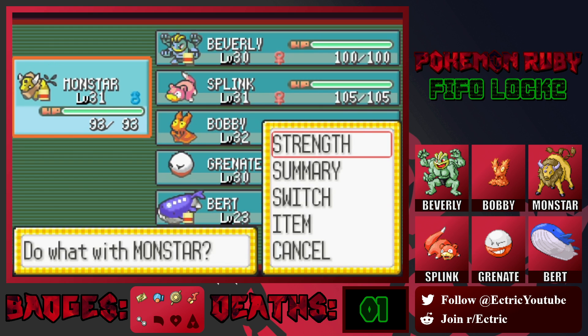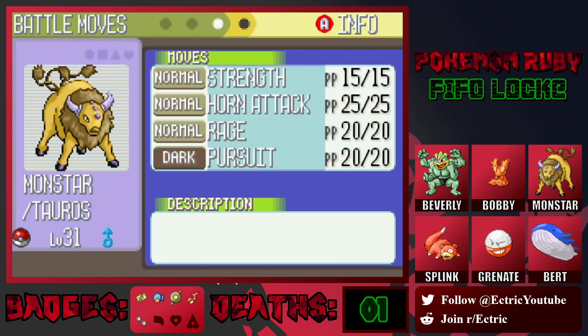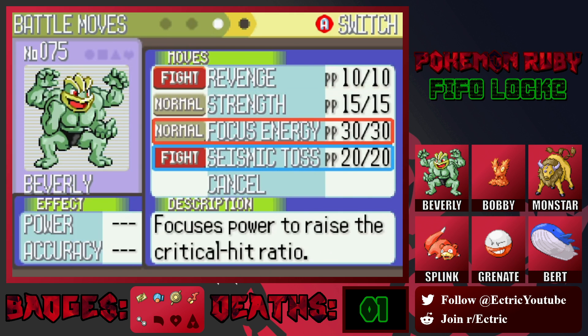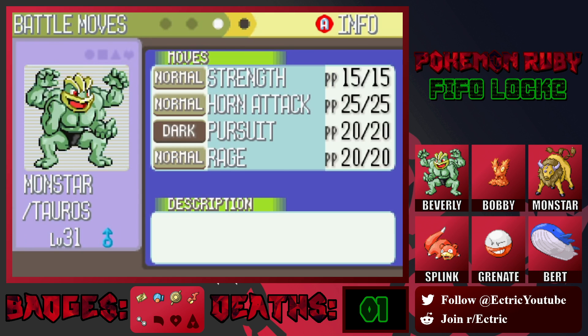Before we do all that, let's do a quick team recap — we probably haven't done one all series. I want to go through all our abilities and movesets. First up, we have Monstar the Tauros, level 31, Normal type with the Lightning Rod ability, and the moves Strength, Horn Attack, Rage, and Pursuit. Next up, we have our starter Beverly the Machamp, level 30, pure Fighting type with the Liquid Ooze ability, and the moves Revenge, Strength, Focus Energy, and Seismic Toss.